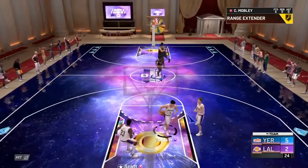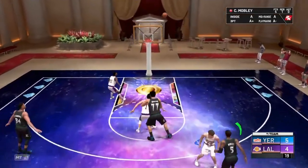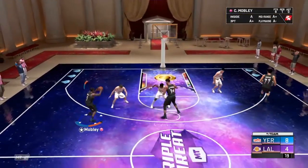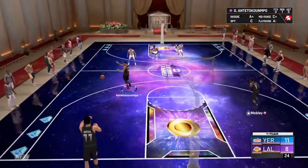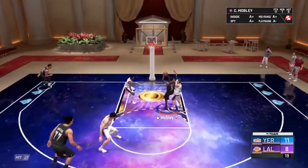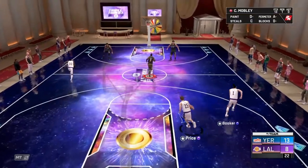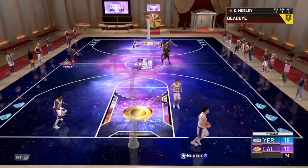Like I said, this card is so easy to green — Range Extender really helps. Green! Screwed that one but got it — green again. The main focus of this card is shooting. Another green. Getting the takeover now, which looks like Pure Sharp — he had Pure Sharp last year as well.